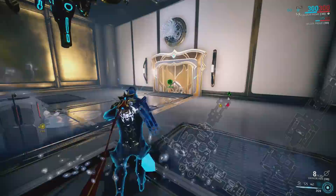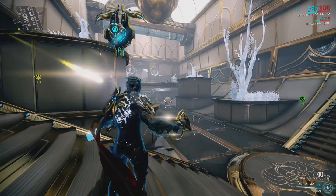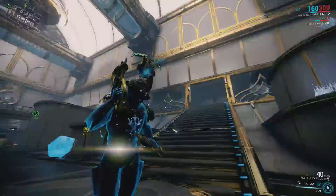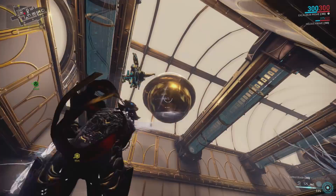This room again - the orbs up top always spawn. If you don't bring Excalibur, you can still get these but you have to be fast - hit this button and it'll open for a second. We'll just use Exalted Blade to do it. Exalted Blade, or something that goes through walls like a very long melee weapon such as Orthos Prime - bringing something like that just to do this for you is pretty nice to have.